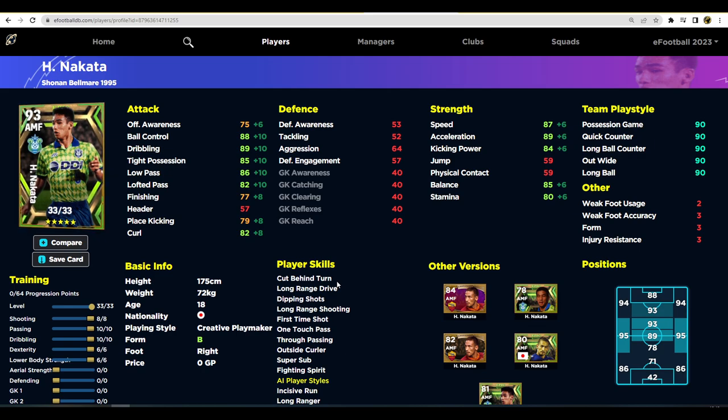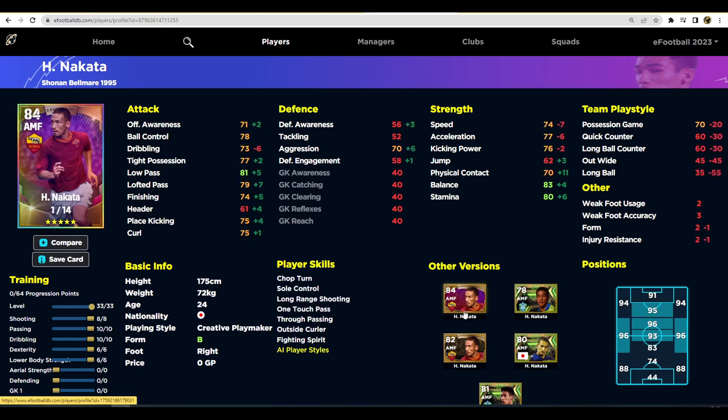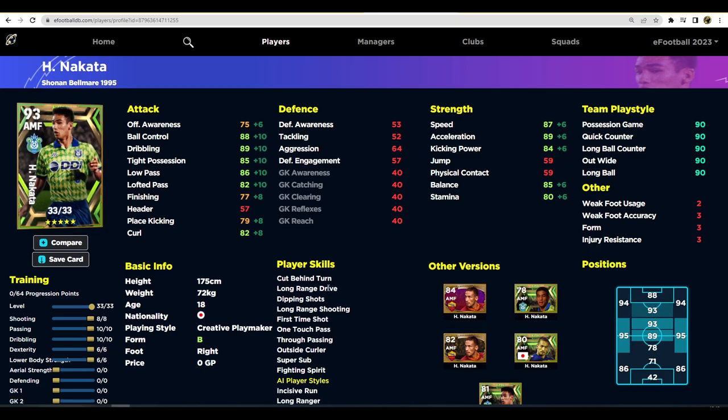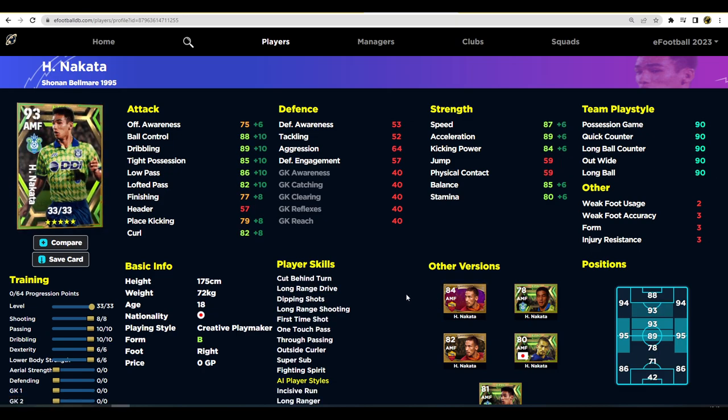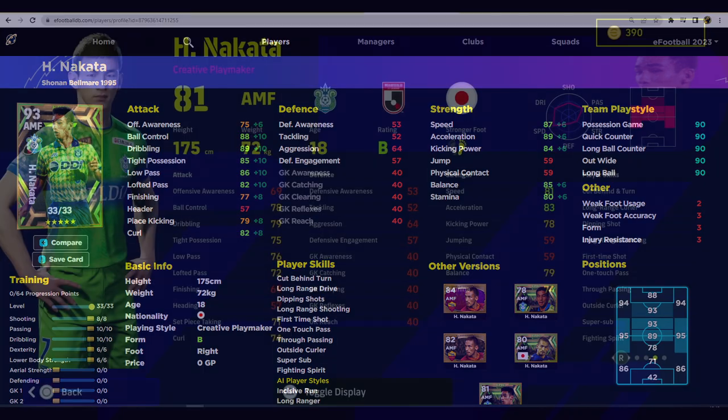I think he's definitely a highlight — one of the better cards. There was a legend version as well, which was more defensive minded with points into aggression, physical contact, and stamina, but he only had 14 levels to go. I had him in eFootball 2022 and he was a monster for me — I felt he was let down by player skills back then, but this card has a lot more player skills. So I do think you need to be shooting a lot of shots with him, hence why we've put 8 into shooting as well.